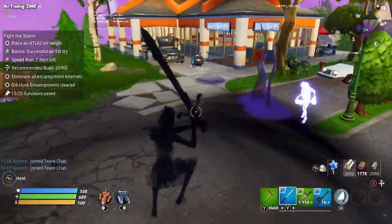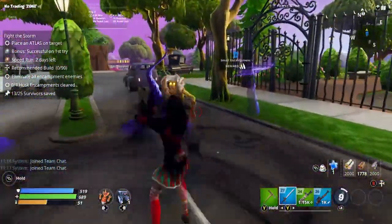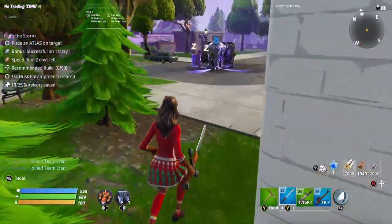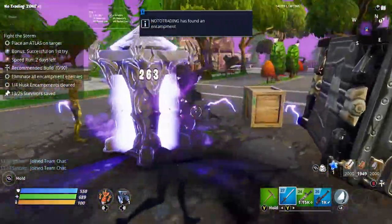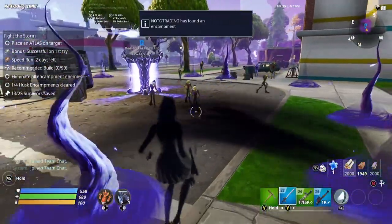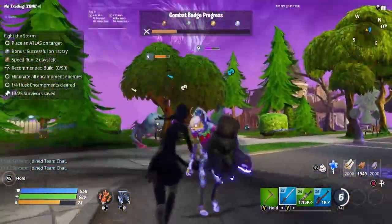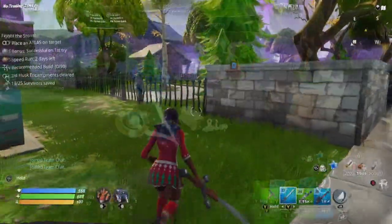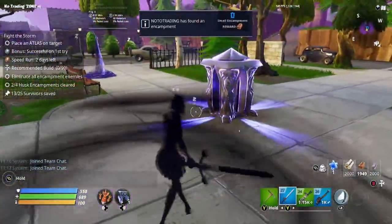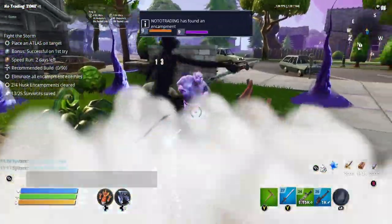With the destroy encampments missions you need to complete five encampments in order to complete the mission, and then you will have three additional encampments which you can do for extra rewards on top. So you will easily be able to clear your four encampments within that mission itself. If you haven't done a destroy encampments mission before, when you spawn into the map each encampment will be highlighted by a big beam of light coming out of it. So normally if you look up into the sky you'll be able to locate where the encampments are and just go over and complete them.